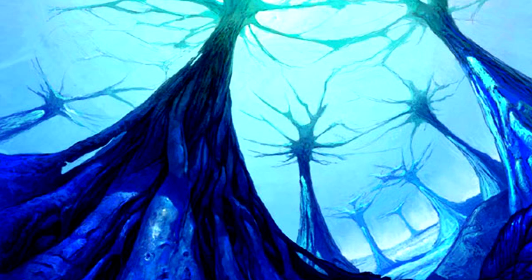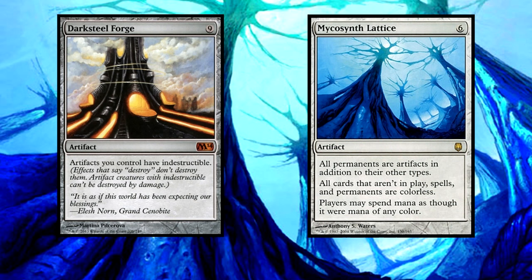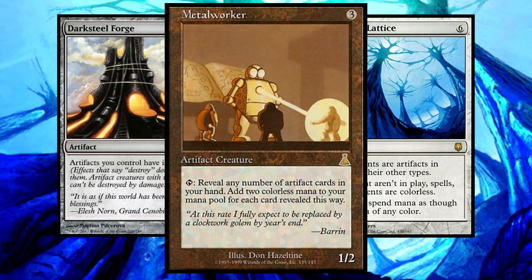These are the ones that will have the greatest impact on our board state. Darksteel Forge and Mycosynth Lattice. The Forge will make all of your artifacts indestructible. The Lattice will make everything in play an artifact. This ability we will discuss the repercussions of later, but we also run Metalworker to gain us oodles of mana to play our artifacts with.